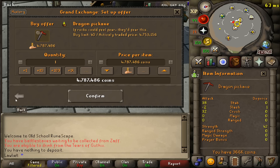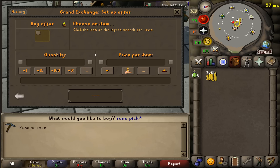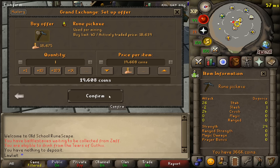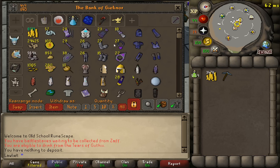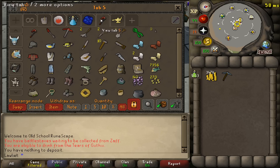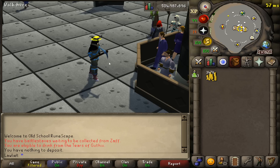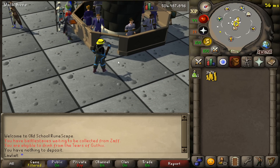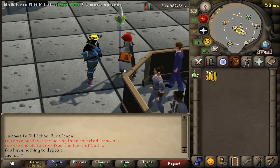Unfortunately, as far as pickaxes go, I can't afford the dragon pickaxe — we are quite a few jobs away from that — so we'll be sticking with our trusty rune pickaxe. Not a big deal. We'll go ahead and buy one of those, and then for the outfit, of course we have to complete the look. We have to look like we know what we're doing, so I'm going to grab the prospector outfit. Now we truly look the part.